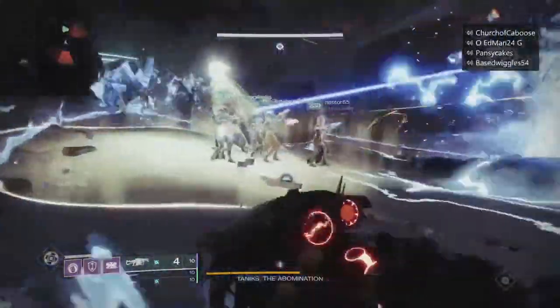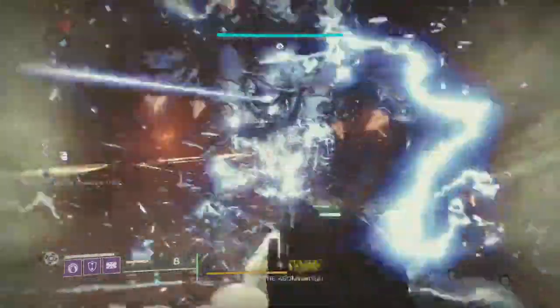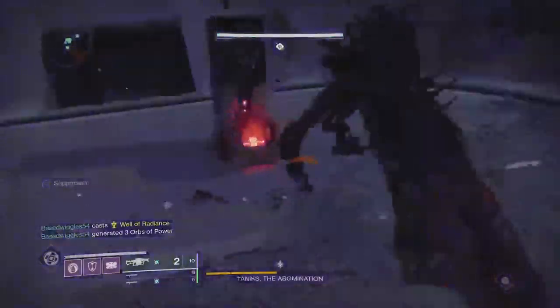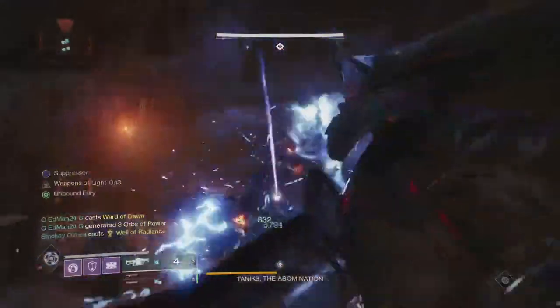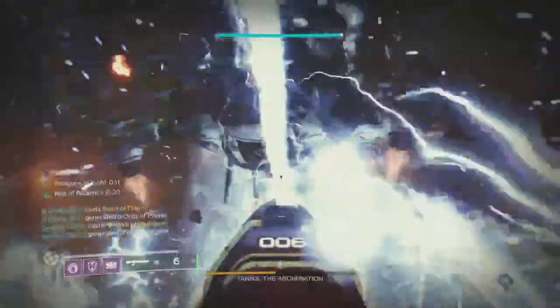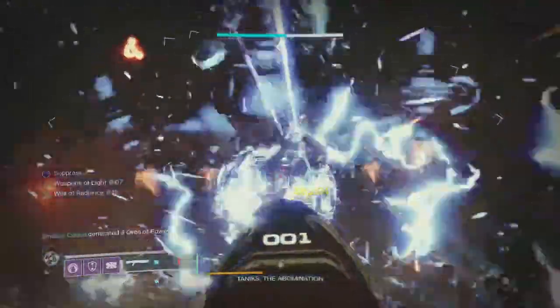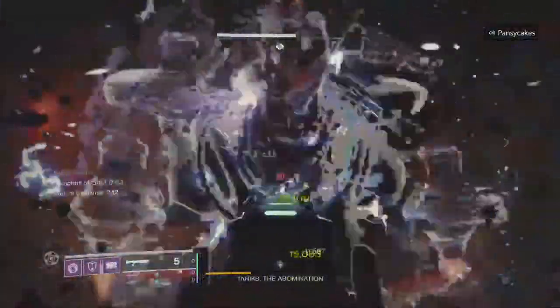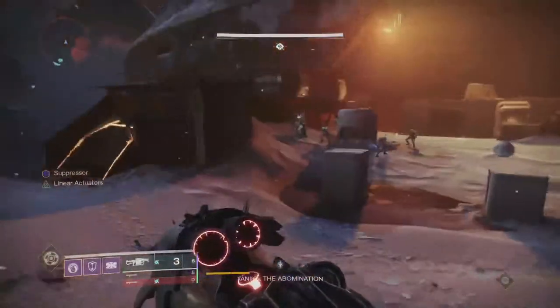So here's what I do. First off, for shotguns you want to have Heritage with Recombination and Reconstruction. If you don't have that kind of roll, anything with a slug shotgun like Heritage in your kinetic slot will be better than not having one. I would highly suggest using a Reconstruction roll, so if you're farming Heritage and you just have one with Reconstruction, hang on to it until you get Reconstruction and Recombination, because having those extra rounds is really useful.